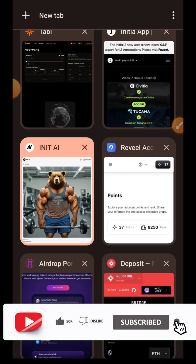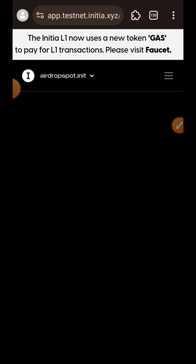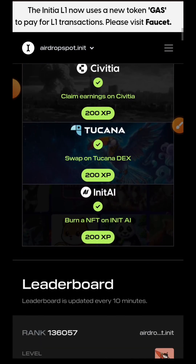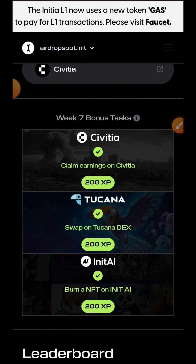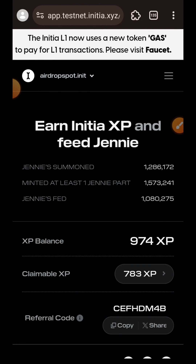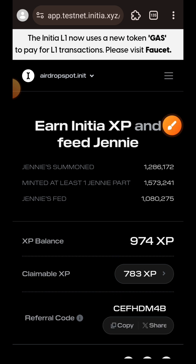Transaction has been submitted. I am going back to Initia and I'm going to refresh my browser. The task has been verified and we have completed all tasks for week seven of the Initia testnet. I'm back at the top of my screen and I'm going to tap on my claimable XP to claim my accrued XP, so I'll tap on Claim.